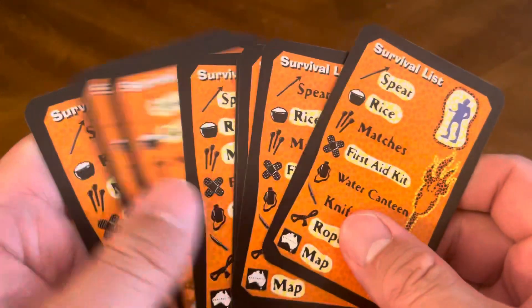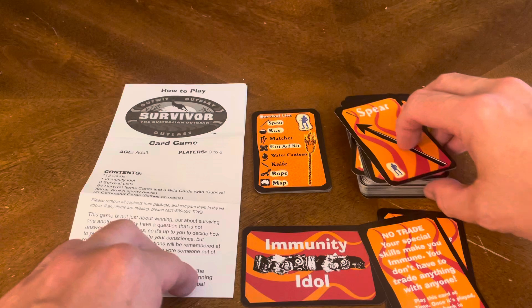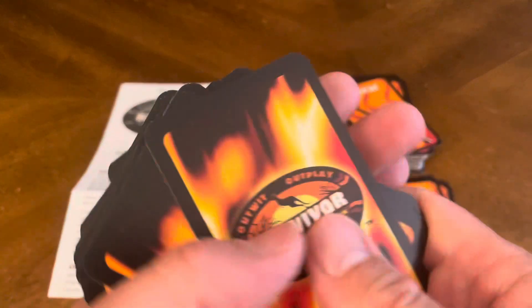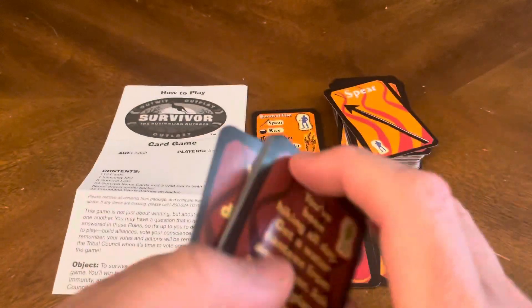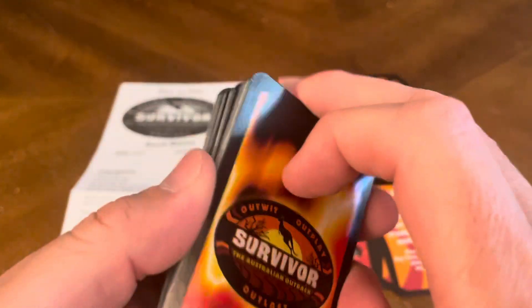Then we have our survivalist cards, which are important. There's also a set of cards with a different back, making it easy to separate the decks — it's pretty straightforward based on the back of the card.